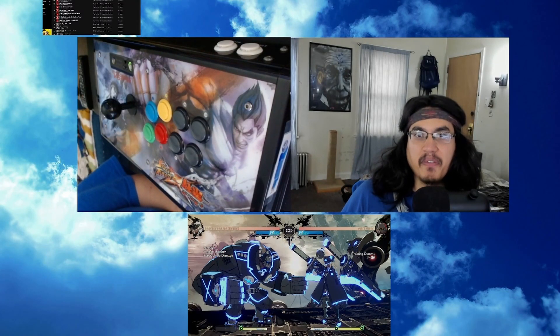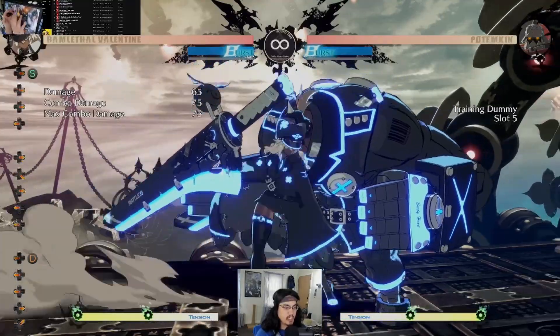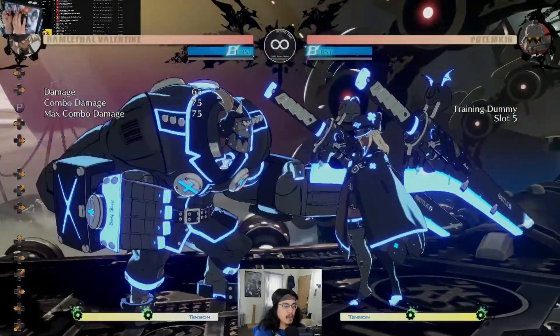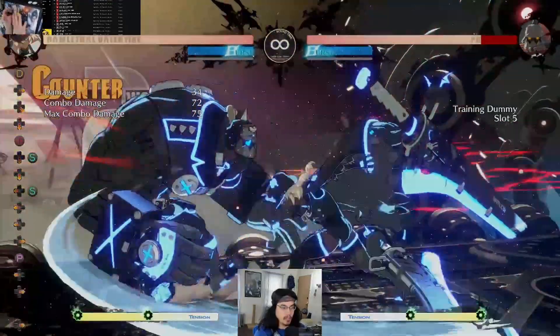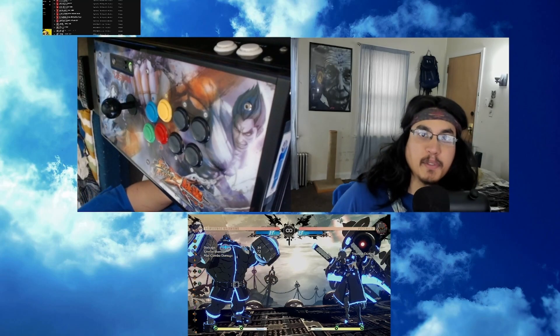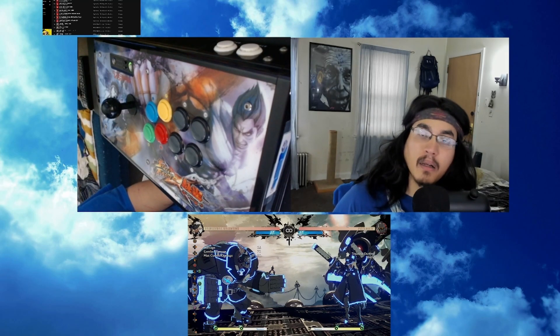Remethal has a simple 50-50 mix-up from her close slash. The first option is just to dash up and throw. If the opponent expects a throw, we can simply go into 2S. Varying up these two simple options will allow you to keep your opponent on their toes when they block a close slash.